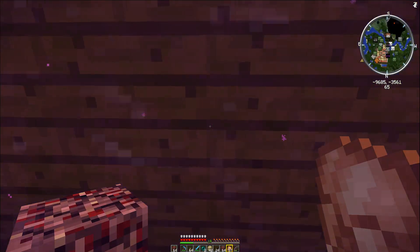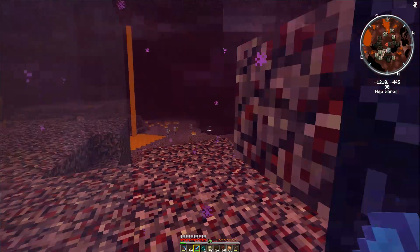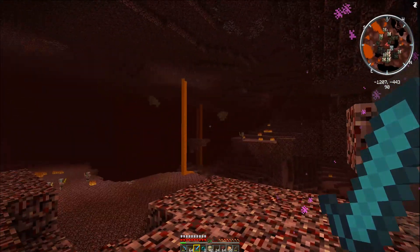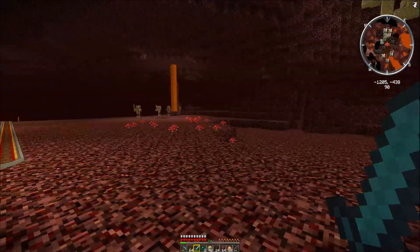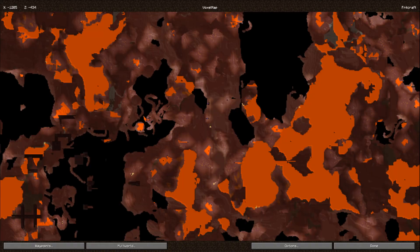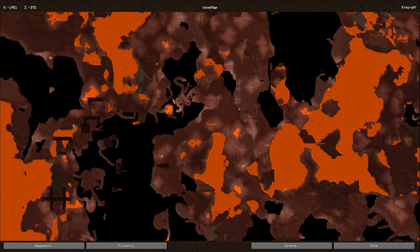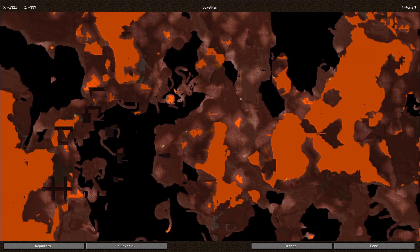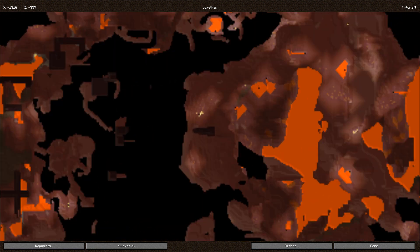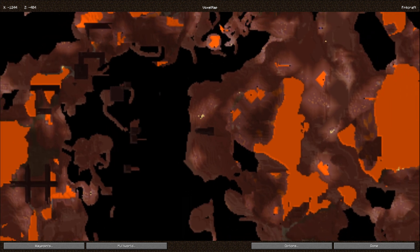I think I've got everything I'm going to need. I'm tooled up. I'm ready to go. Now it's over that way. Let's have a quick shifty round for ghasts. It's there — that is the closest one, just there. That bit there looks like — bang in the middle — you can't see my mouse cursor but that looks like part of the fortress and it actually doesn't look that far away.